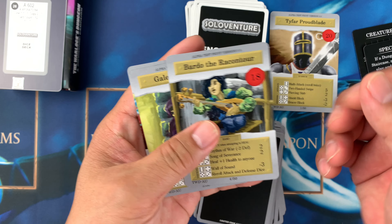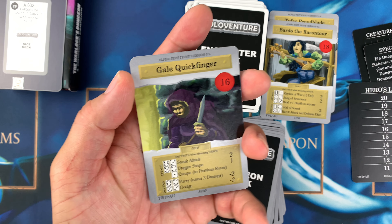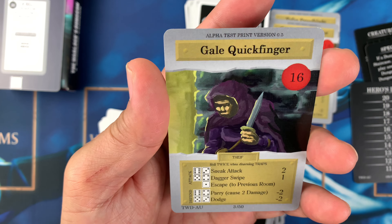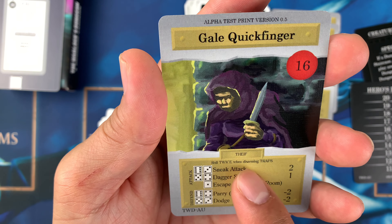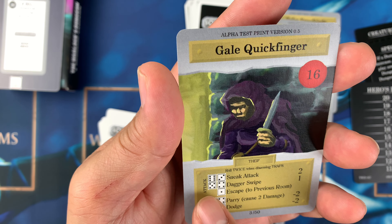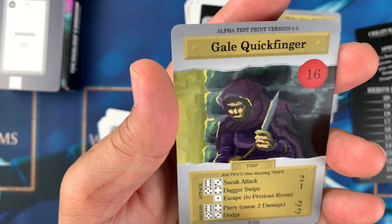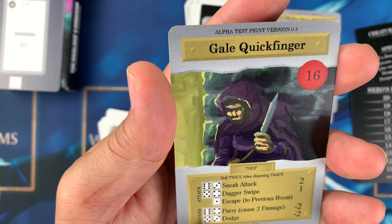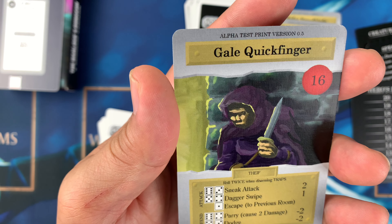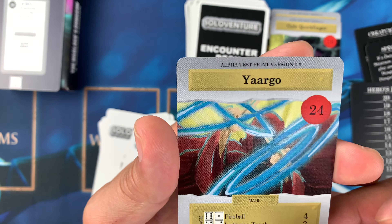Then there's Gale — the thief — with 16 life. Special rule: roll twice when disarming traps. Attack options include sneak attack two, dagger swipe one, and escape the previous room. Defense includes parry for two damage and dodge.